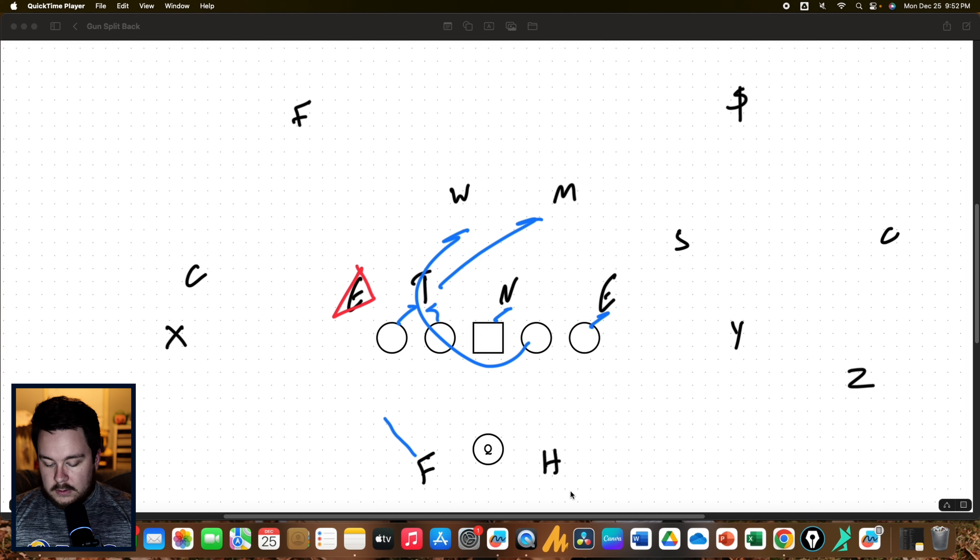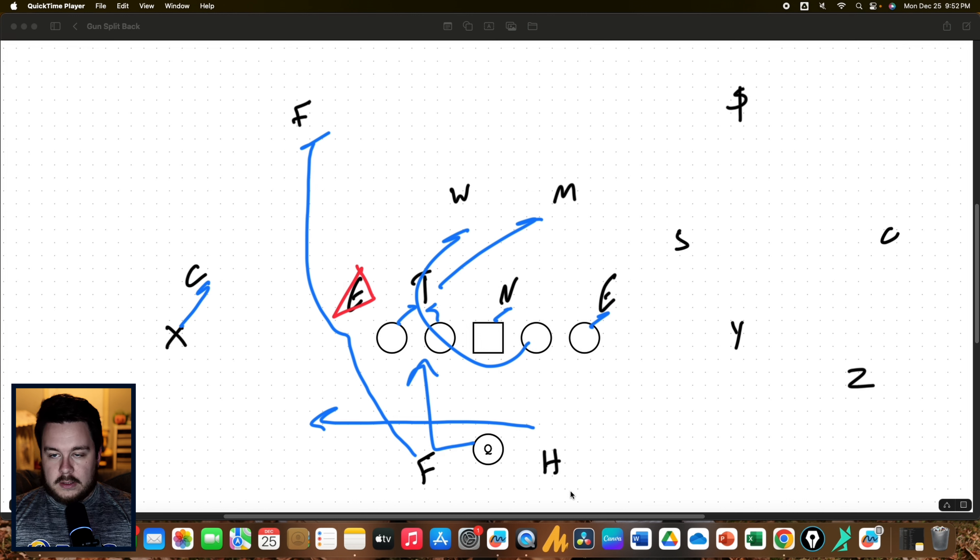Sticking with power, we can also run power read, and this is one of my favorite ways to run it. We're still going to be blocking power, but instead of kicking out the defensive end, we are going to read him. The fullback is going to fake like he's going to block the defensive end.